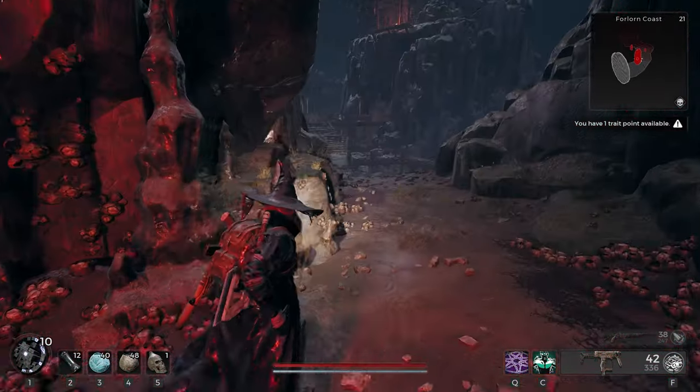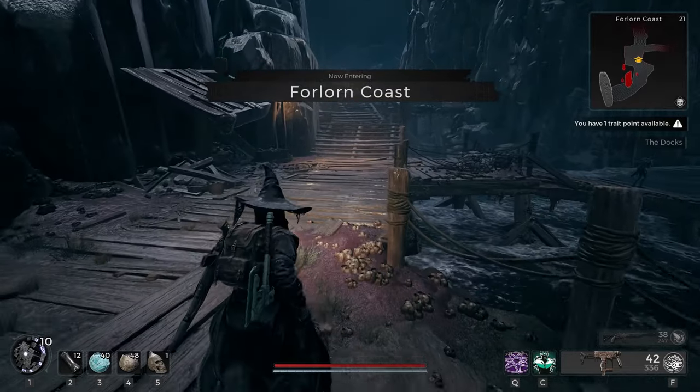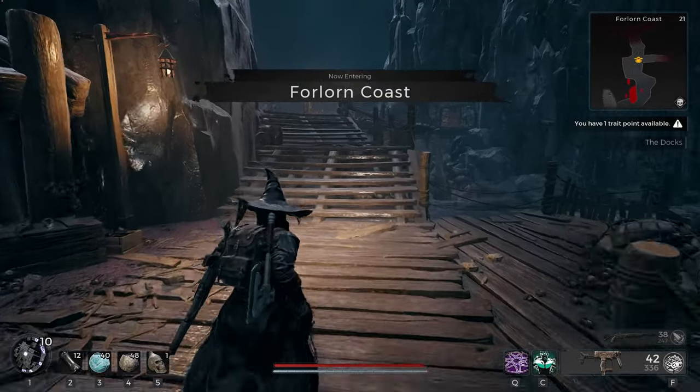A walkthrough on how to unlock the Ritualist Archetype and the Zealot Amma set. There are timestamps down below, so skip wherever you want. But I want to give you guys a glimpse of it, even if you're a new player.